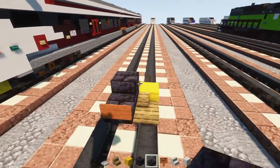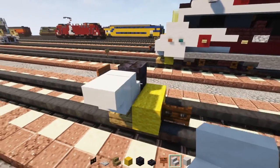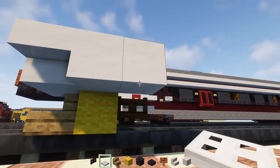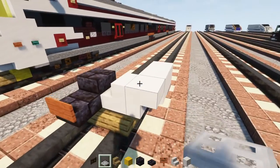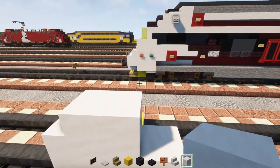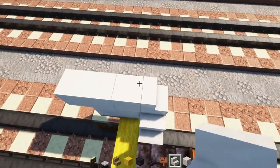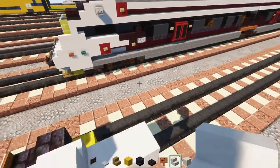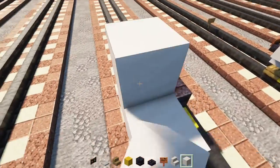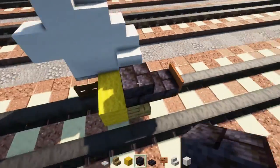On the side add a smooth quartz stairs facing inwards, then upside down smooth quartz stairs facing outwards, and two blocks long smooth quartz. Add an iron trapdoor next to the fence gate, and on top add smooth quartz stairs facing the very front. Then smooth quartz block going three blocks long, with smooth quartz stairs facing inwards on top, followed by a block and an upside down smooth quartz stairs above that.